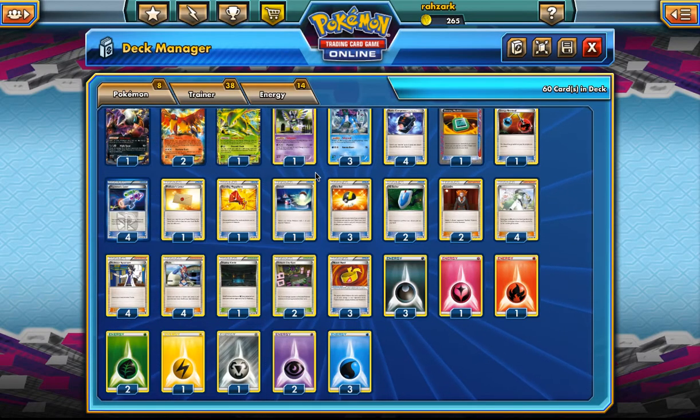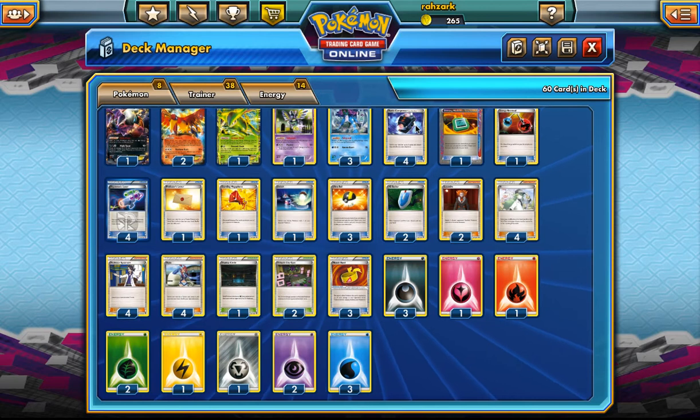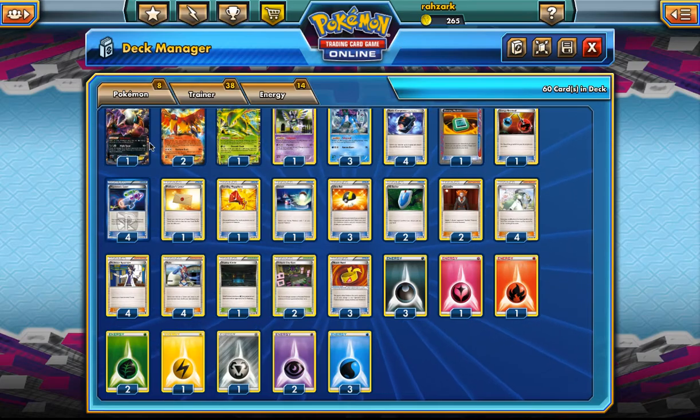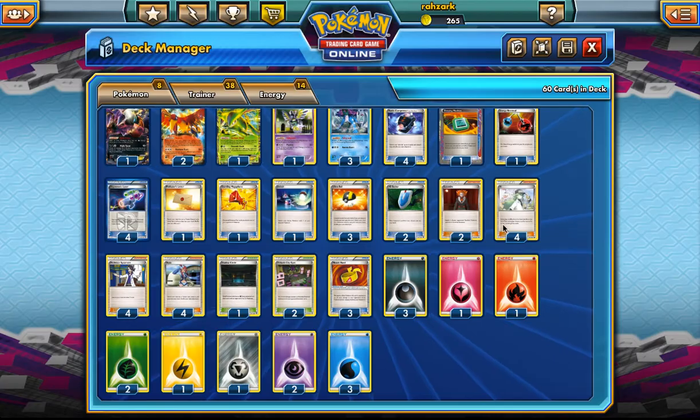There's a Startling Megaphone to hit Garbodor. VS Seeker is pretty good in this deck because we are playing Battle Compressor — we can Battle Compressor for a Supporter and then get it back. Our guys are going to die a lot, mostly Ho-Oh because it only has 160 HP. But we don't really mind him dying because we can get him back and then we can grind our opponent down.